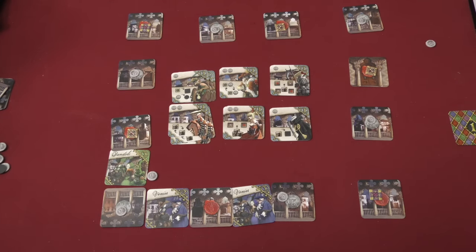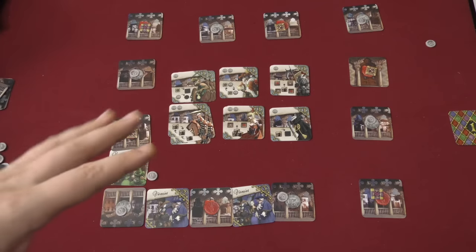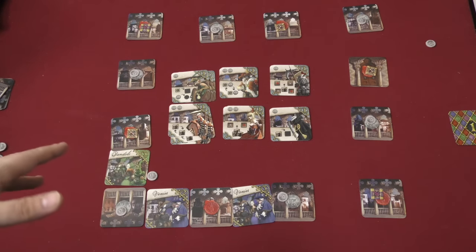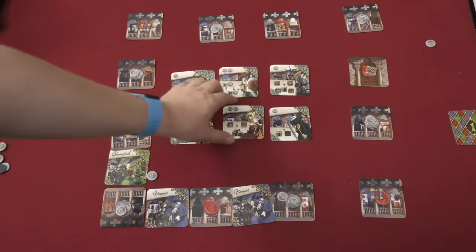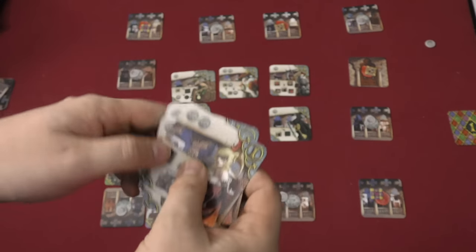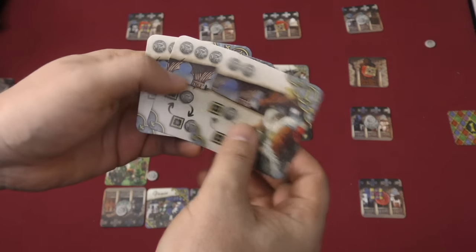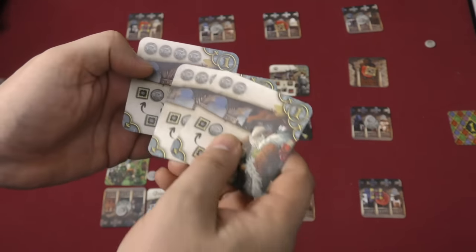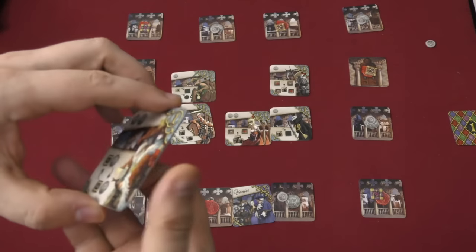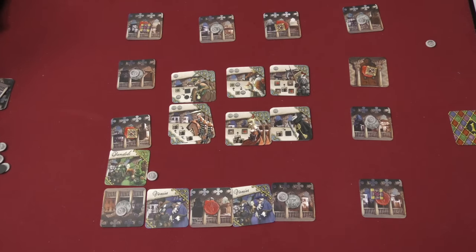So four of one type or one of every type — whoever does that is the winner. That happens immediately: as you start from this corner and go around, you immediately win as soon as that happens, so there is no chance for ties. You'll also notice that as players buy and use the special characters, their price will go up as time goes by. And if you run out of the whole pile completely, you can't play those anymore. That's how you play.